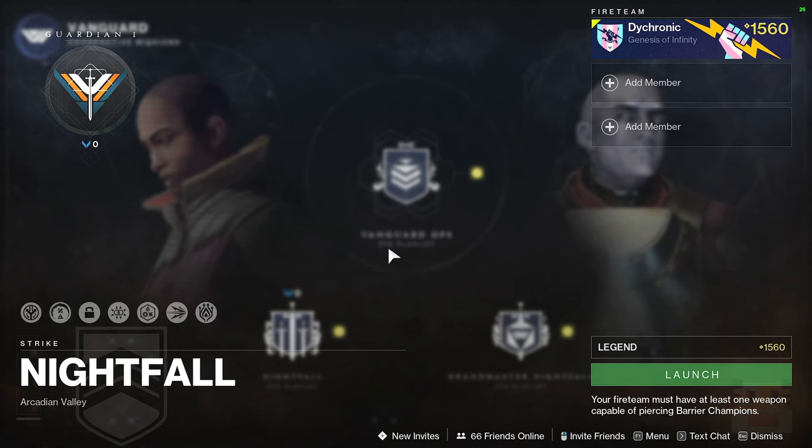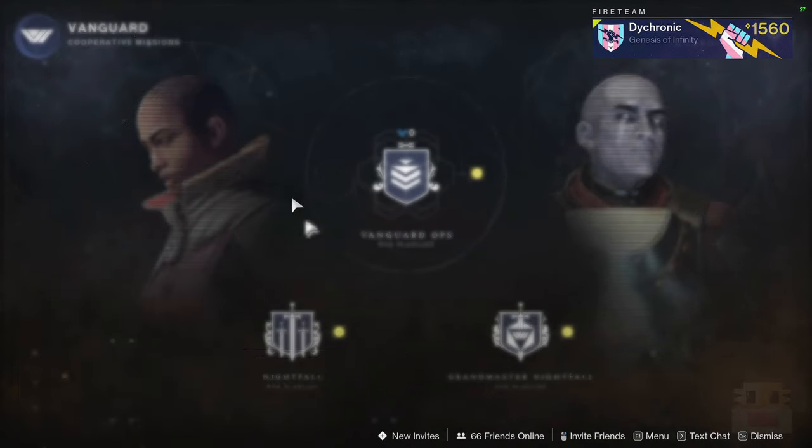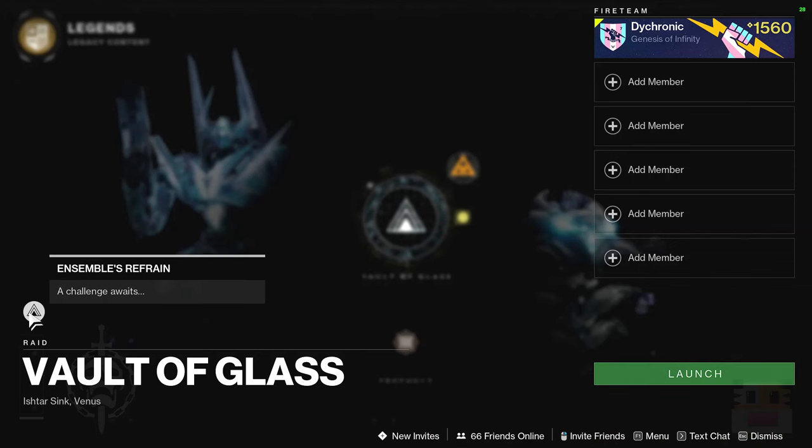Currently I don't know what the nightfall unique is because when they do these resets the third-party apps haven't received that information yet, so if you know, let me know in the comments. The vanguard burn this week is Arc Singe and the rotating crucible playlist is Momentum Control.